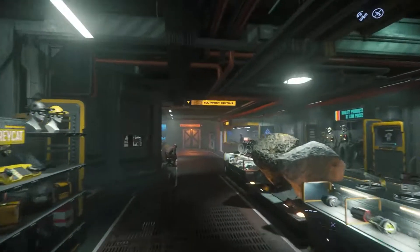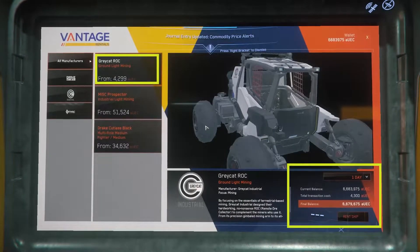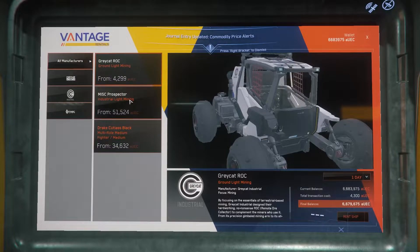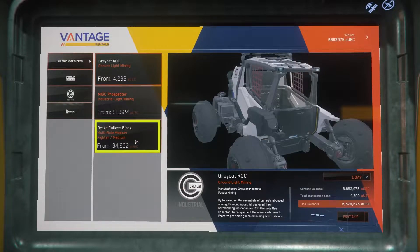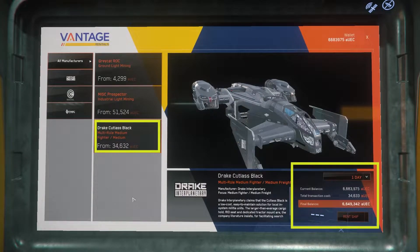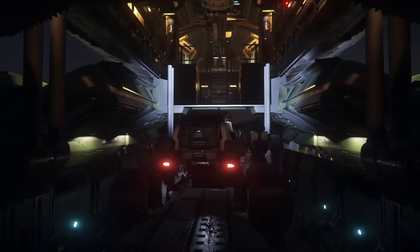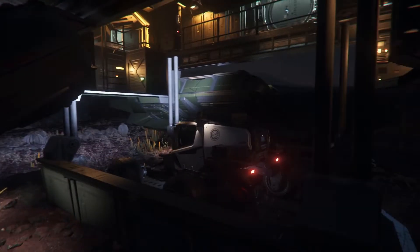If you would prefer to rent one, the standard Rock can be rented at any refinery. You will also need a transport ship. The Cutlass Black can be rented at any refinery in the same location as rock rentals, and the Constellation Andromeda can be rented at a rental shop in Lorville. It can carry either a Rock or a Rock DS.